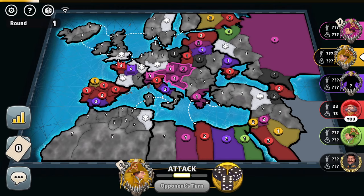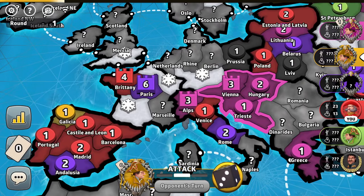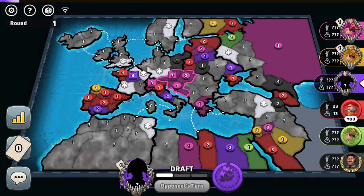The biggest suspense is what about purple — does he even know that the pink player got a capital in Alps? I wonder to whom the territory of Marsili belongs. The purple player receives five troops. Let's see if he blitzes my capital on turn one.